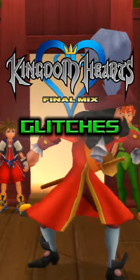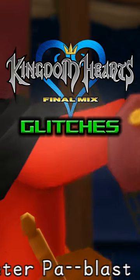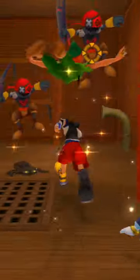Welcome back to Kingdom Hearts Glitches. Today I want to showcase an exploit which allows us to infinitely defeat Captain Hook in Neverland. When we fight Captain Hook on the deck of the ship in Neverland, there are a couple of doors which we can actually enter to take us to a different area of the ship. We can do this even during the boss fight and come back later.